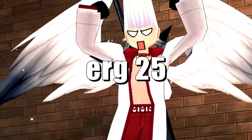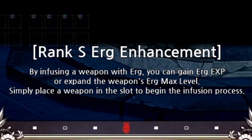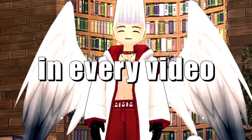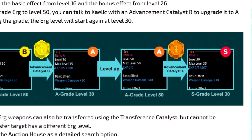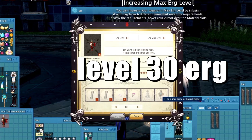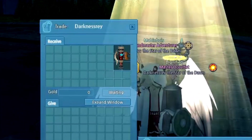Last video we unlocked ERG 25 and today we're going to attempt to unlock ERG 30 grade S, which we have to state now in every video because last Thursday there was an update that released different grades of ERGs. But to unlock a grade S level 30 ERG, we need a darkness abyss cylinder, which darkness ray gave us for free.